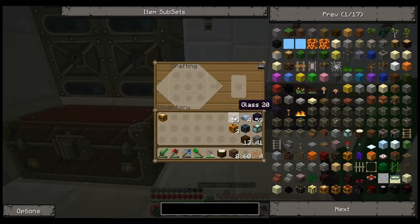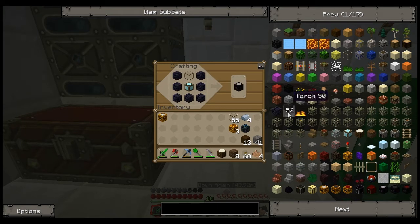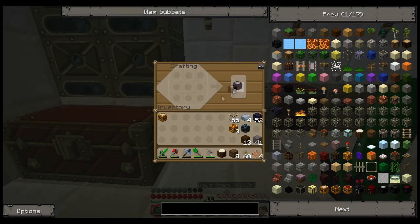Next thing we need to make is an energy relay. It's kind of the same principle - glass, diamond block, this time obsidian. No need for a furnace though, just a full bit of obsidian. Anti-matter relay, I guess these are called. This is the same thing as the collector - there's a mark one, there's three iterations of it that you just continually upgrade.